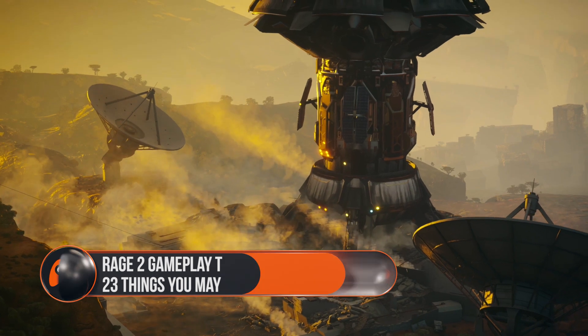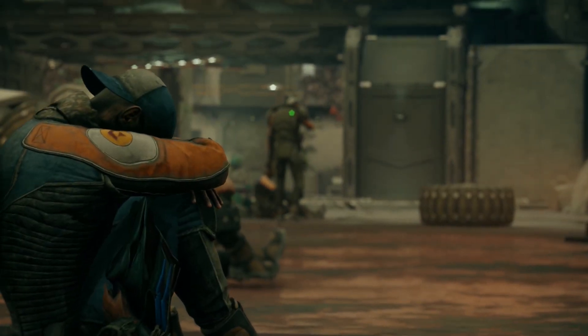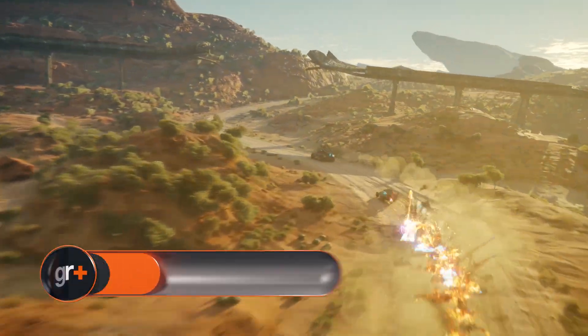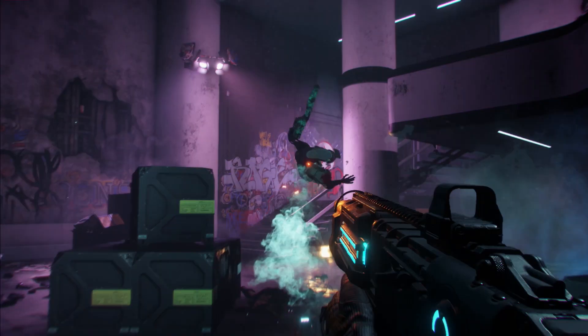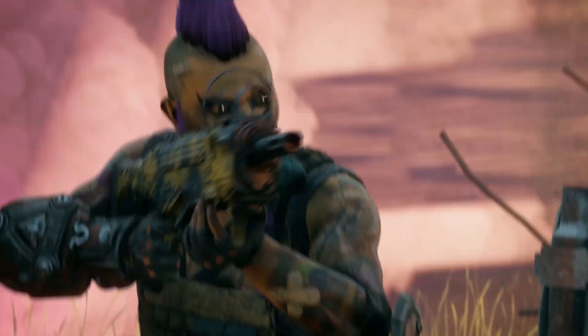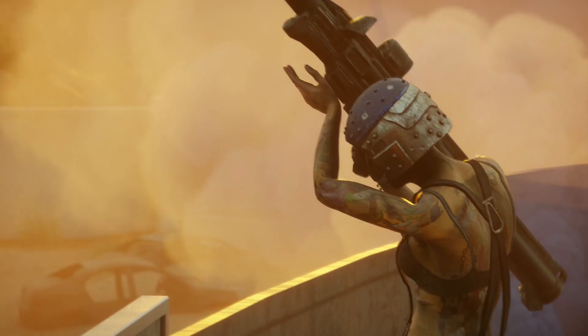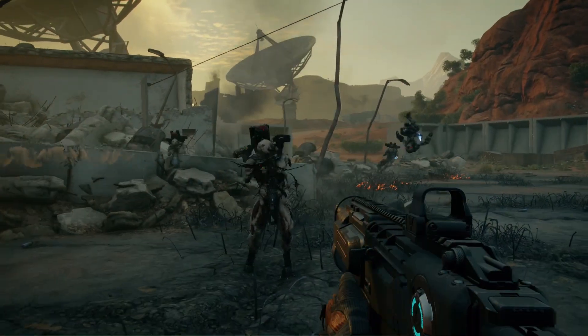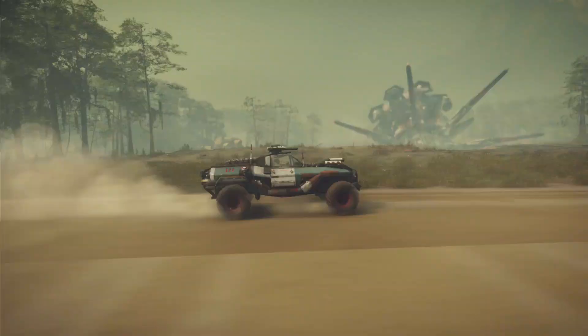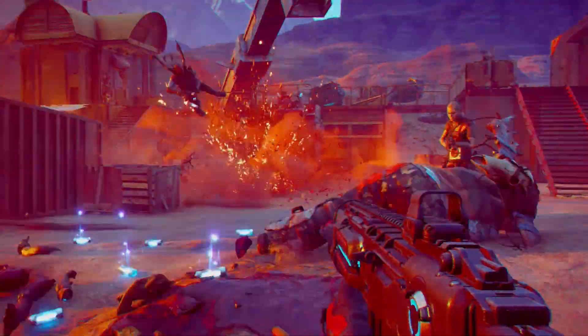The setup for Rage 2 is that an asteroid has annihilated 80% of the world's population and humanity's numbers are dwindling. You play Walker, the last ranger of the wasteland, and have to battle gangs to find the tools and tech needed to crush the oppressive rule of the authority. The gameplay we have so far is super short but there's still quite a lot of things to see. I'm James and I'm joined by Sam, and here are 23 things you might have missed in the trailer.